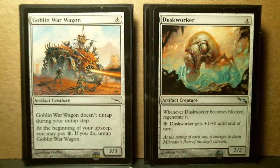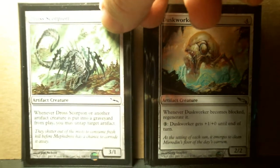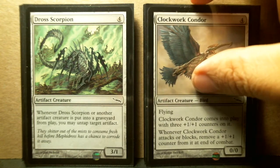Goblin War Wagon — I failed to see how it would be useful. It's a 3/3 for 4, which isn't so bad, but you've got to pay something to untap it because it doesn't untap during your untap step. I'm still trying to figure out how this one would be useful. Then we have Duskworker — when it becomes blocked, you can regenerate it, but I need to understand this card better. For an extra 3 you can give it +1/+0, which is not that much. It's an uncommon, and I'm always suspicious when I read an uncommon and cannot see its value — it's usually because I don't understand how it plays into a strategy I've never used before.